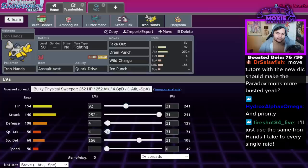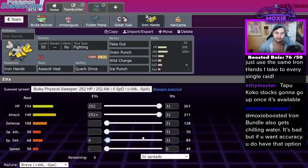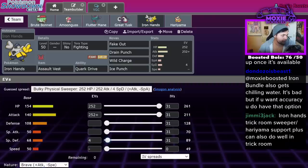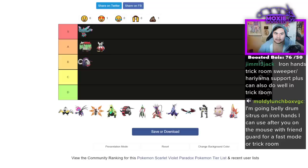Typically you'll max out that attack, make it a Brave nature, zero speed, give it decent special defense. You end up with a wavy bar spread — those 4 EVs aren't actually wasted, you just can't put them anywhere useful since you have zero speed IVs. Most Iron Hands are built like this. Iron Hands technically beats Iron Bundle with an Assault Vest — you just Drain Punch it and it goes down, or Close Combat, or Wild Charge. Let's throw that in the damage calculator.